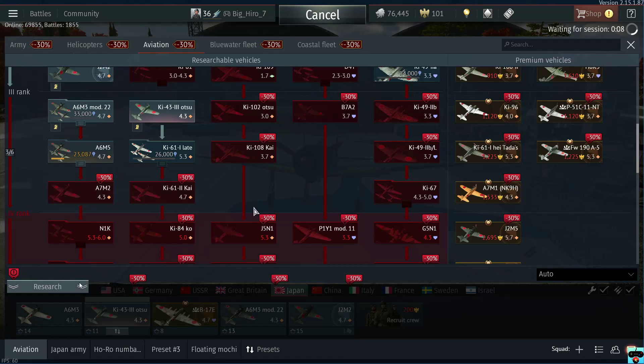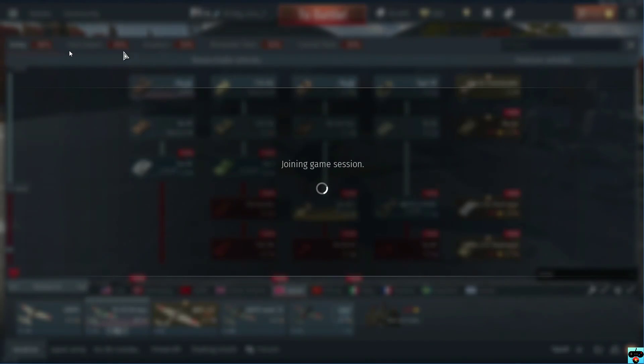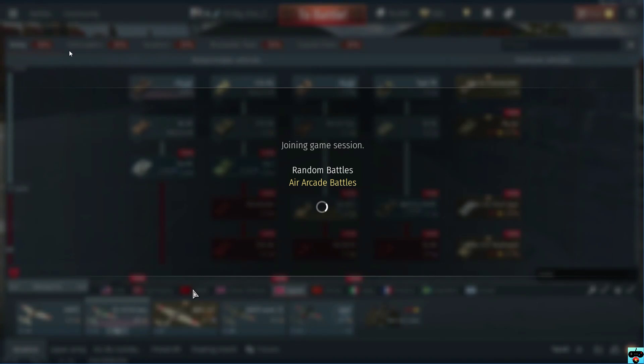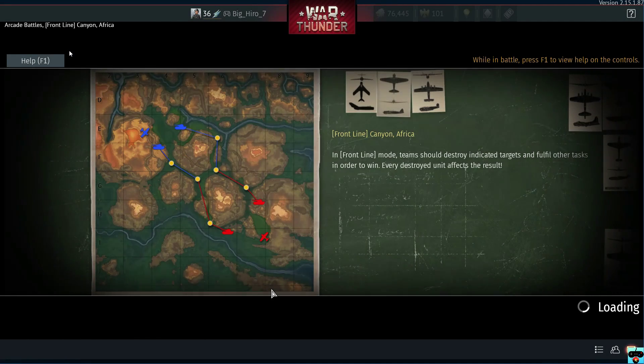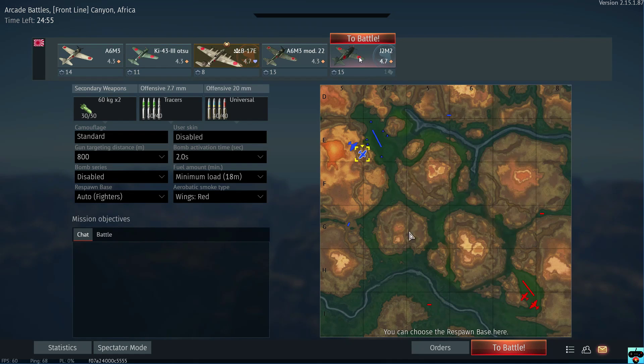The nice thing is they do have a little bit of a sale on Germany, Japan, and Italy — sales on researching pretty much everything in the tech trees of those three countries, which is pretty cool. And it looks like this is the Africa map — Canyon Africa. This is not too much of a bad map. Would have preferred something better, but let's hope we can do pretty well. I think that's not how grammar works — I hope we can be successful, not do successful. Whoops.